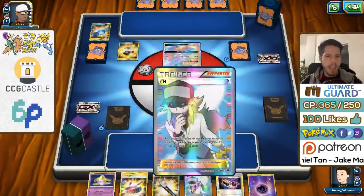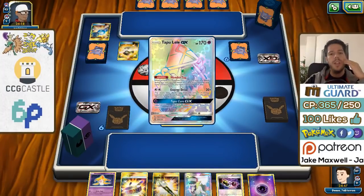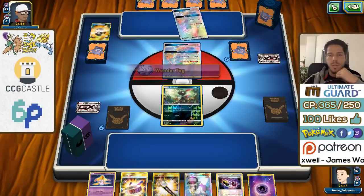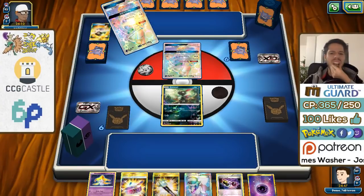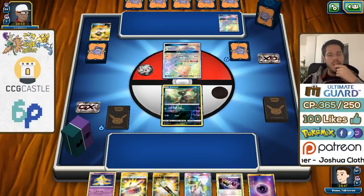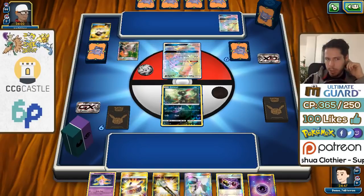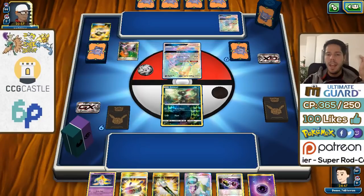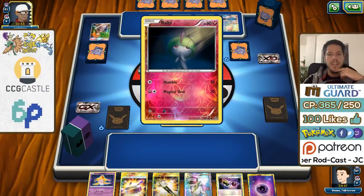Here we go — no trouble discarding a Rare Candy and a Sycamore. My opponent appears to be running a maximum rarity deck. We don't know exactly what yet, but double Lele is very nice for us because that's immediately 60 damage on each of them as long as we can get Weavile going. There's a Bridget about to happen, so we'll find out what kind of tech my opponent is running.